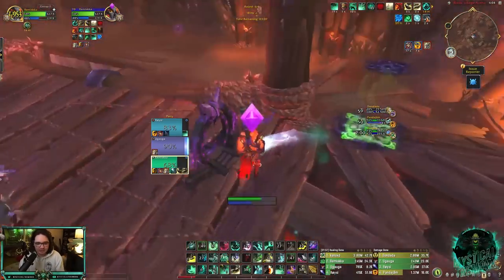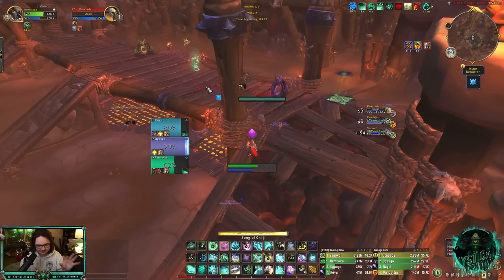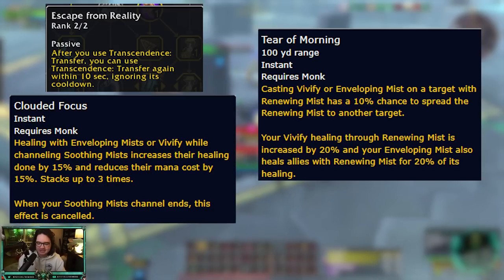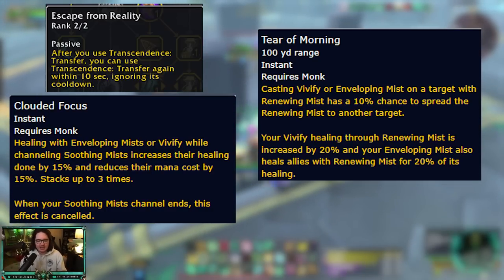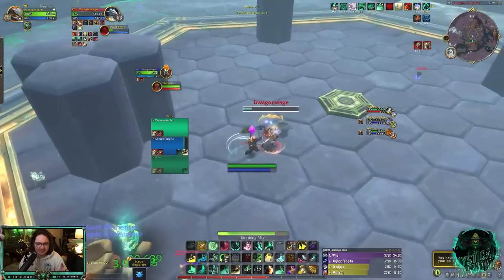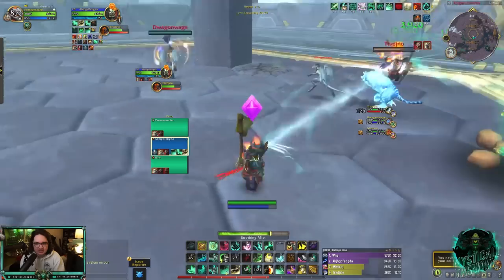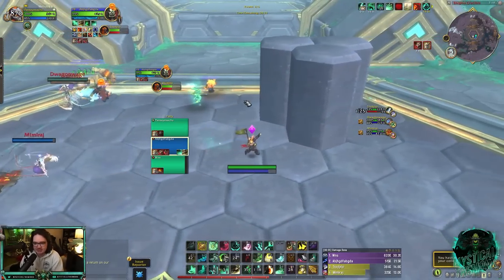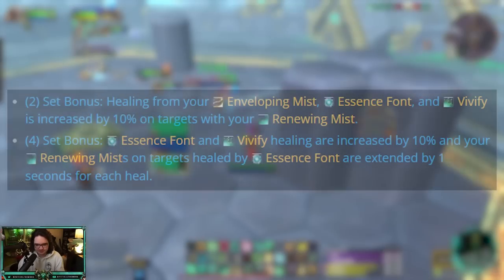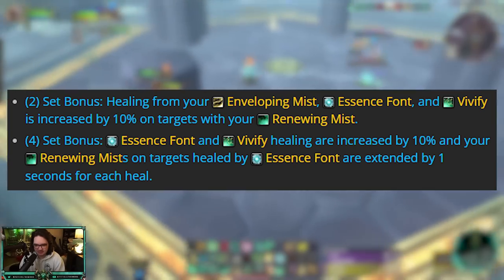We do have a lot of defensives, which is really nice because in previous expansions we just never did. On top of that, we don't have to pick and choose legendaries like in Shadowlands — you had to choose between Escape from Reality, Cloud of Focus, and Tear of Morning. With the new talent trees you get all three. You get double port from Escape from Reality, Cloud of Focus which was our main legendary in Shadowlands, and Tear of Morning which buffs Vivify on a target with Renewing Mist.